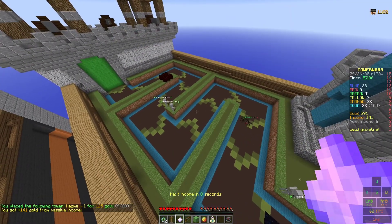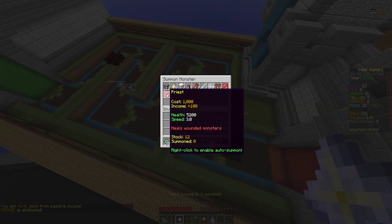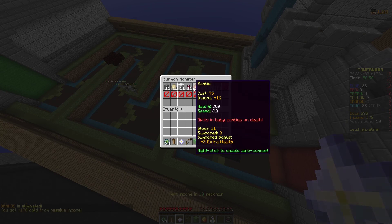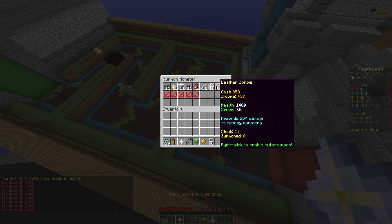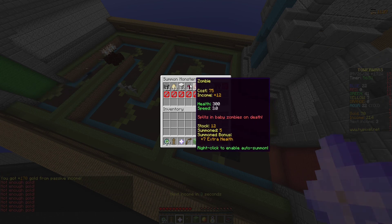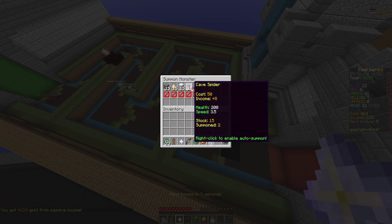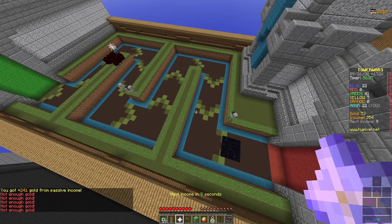Zombies are also very good. There are all sorts of different mobs you can read about yourselves, but I'll go over the good ones. You want to start off with either the zombies or just the cheapest one to use all of your coins. You want to do them in waves normally unless there are certain mobs.